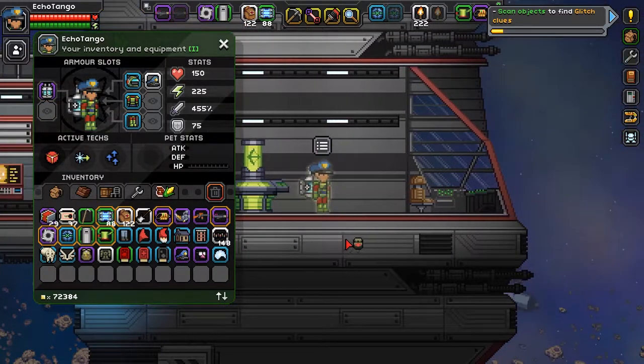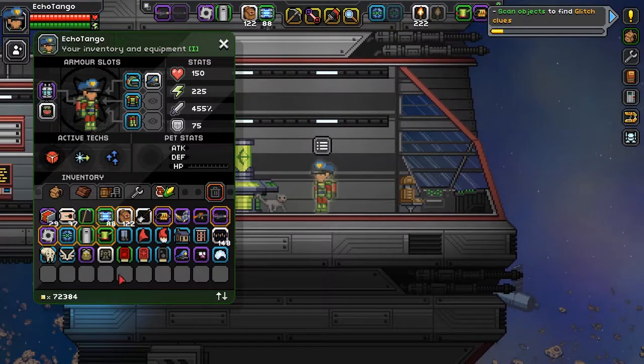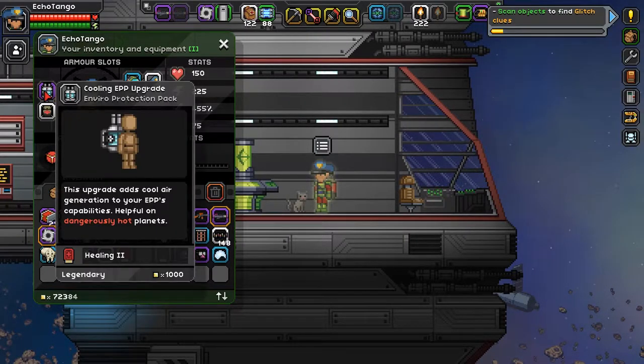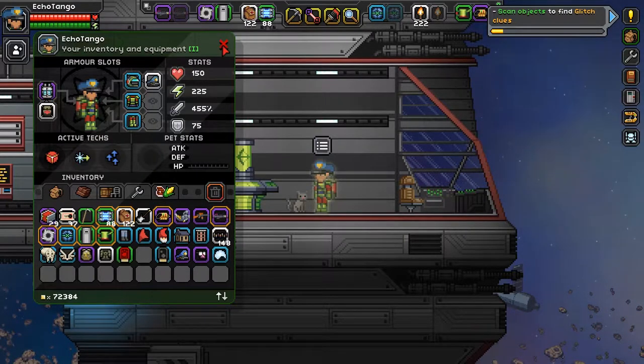What does it look like on my back? Okay, so that's what it looks like. That's cool. And because it automatically takes away your augment from previous EPPs, let's go ahead and put this augment on. Sweet. And now we're going to go put these other items away.